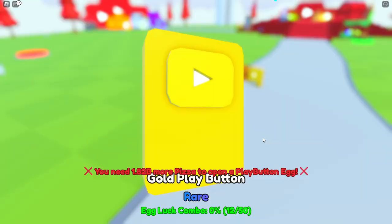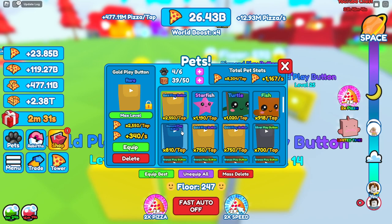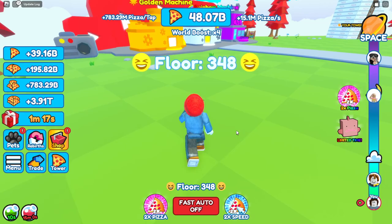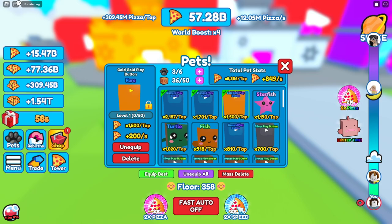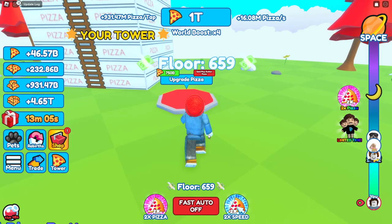With 200 billion saved we buy quite a few more pets - we get another diamond play button. We swap out weaker pets and put on the second diamond, then throw pets into the golden machine. That gets us 1,500 times and it's at level one, so we definitely need to level that up. We wait until we hit one trillion pizzas - and there we go, we hit one trillion.